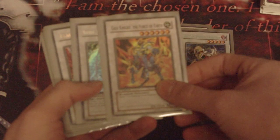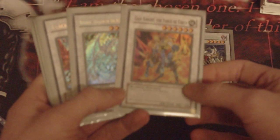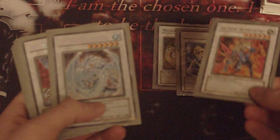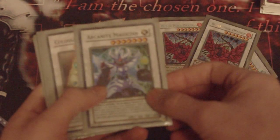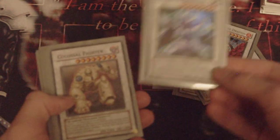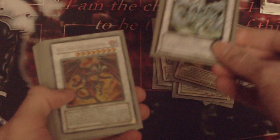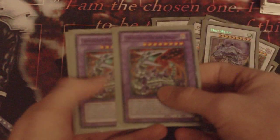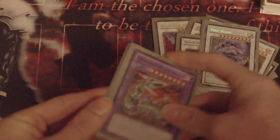Quick look at the extra deck. I've got Android, Catastor, Brionac, two Black Rose, Arcanite — probably should get a second Arcanite in here — Colossal Fighter, Stardust, Red Dragon Archfiend, Scrap Dragon, Mist Worm, and three Chimeratech Fortress Dragon. I only play two Cyber Dragon, but you know what — I play three, so get over it.